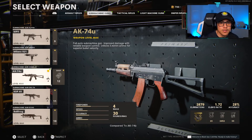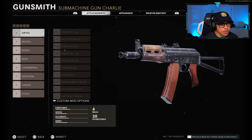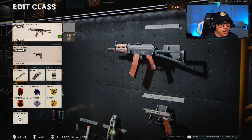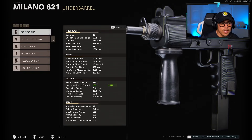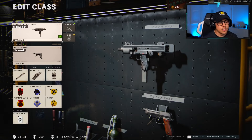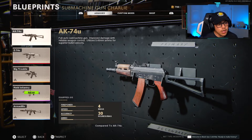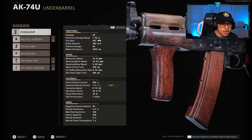The AK74u is a special case — its base speed stats are slightly lower than the rest of the SMGs. The sprinting move speed on the AK74u is 14.54 mph, whereas the Milano for example is at 14.8 mph. I'm not really sure why the AK74u is the outlier with a lower sprinting move speed value, but it doesn't change how we pick our underbarrel.